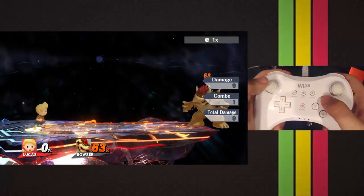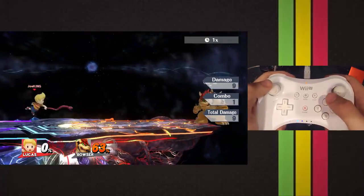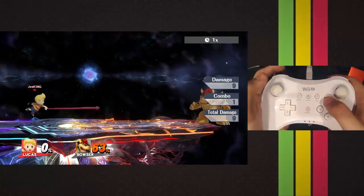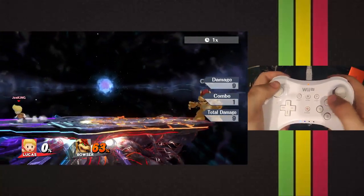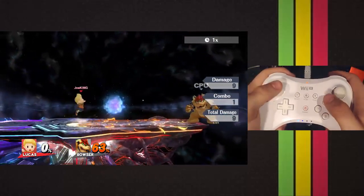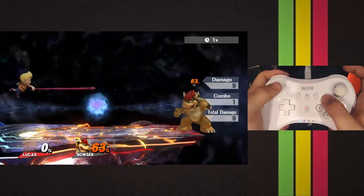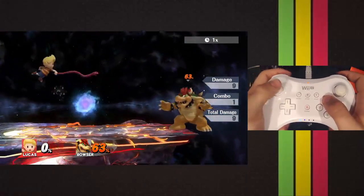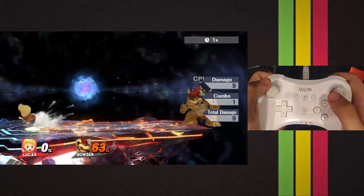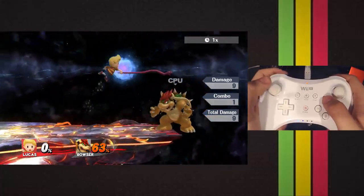The next thing I want to talk about is short hop zairs, which are only for some characters. A lot of people don't know how to use these. Pretty much all you have to do is short hop — make sure not to hold the button while running and try to zair, as that makes it really hard. So you short hop and then press the button, and pretty much if you do short hop zairs, you'll hit them most of the time.